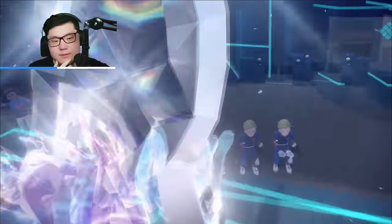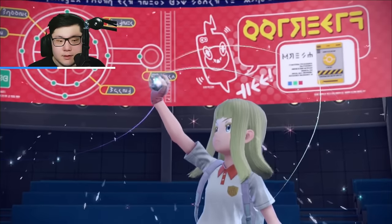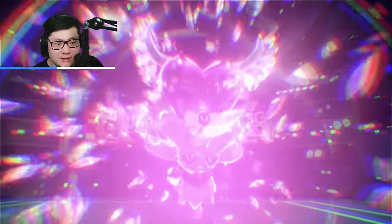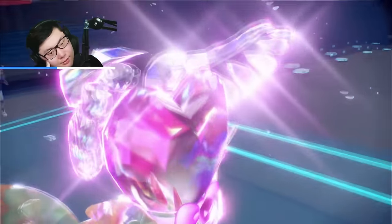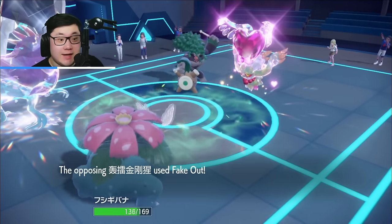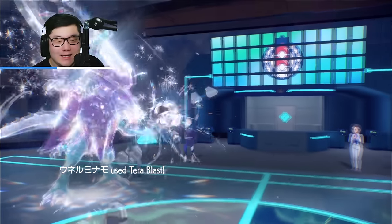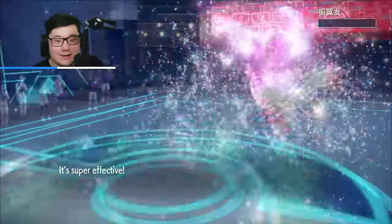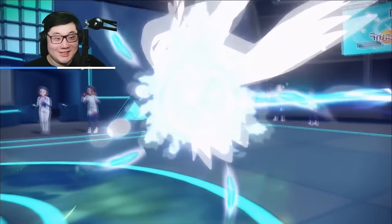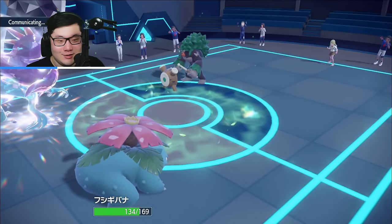Walking Wake — is it Fakeout? What is it — Rillaboom Tera? Flutter Mane did a Tera — they have a slow Flutter Mane! That's actually pretty huge. They Faked Out the Iron Hands too. I did not think I was ever going to get that — but sure. KO the slow Tera Fairy Flutter Mane that Tera'd immediately — that's a good start. That is an excellent start.